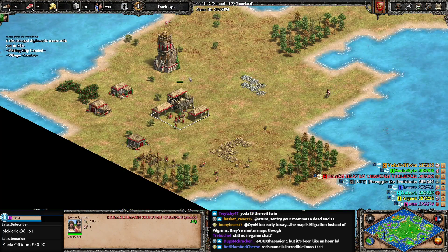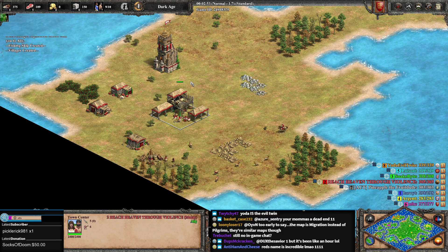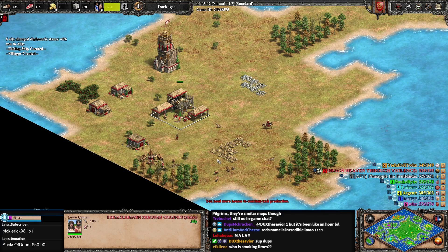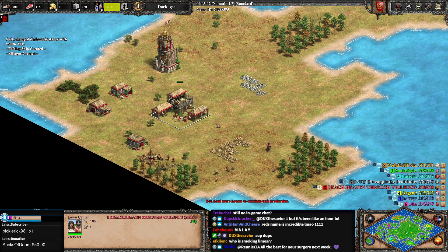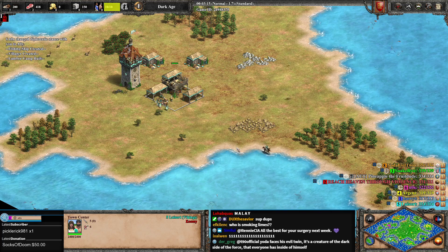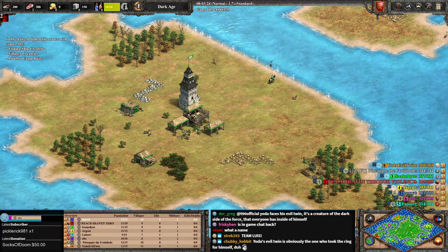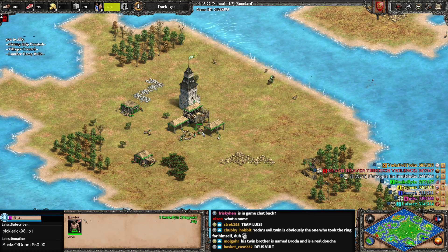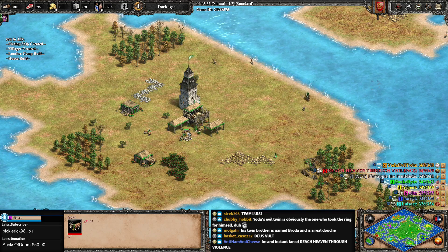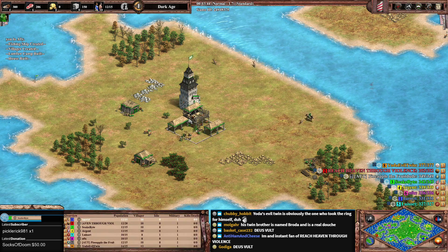We have Nox playing as the Britons. In red we have a Melee — someone went 'reach heaven through violence,' which is very aggressive. Melee is in teal. We have Luis playing as the Vikings in green. We have Snakebite playing as the Magyars. That's everybody — eight players, eight kings. You can set up alliances and turn on anyone at any time, so expect king snipes, backstabs, and wonderful friendships.